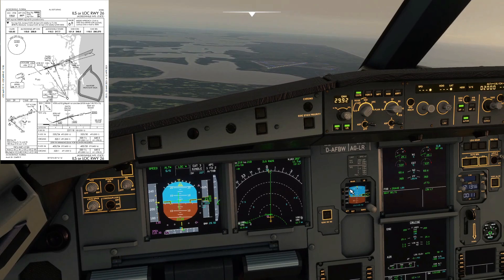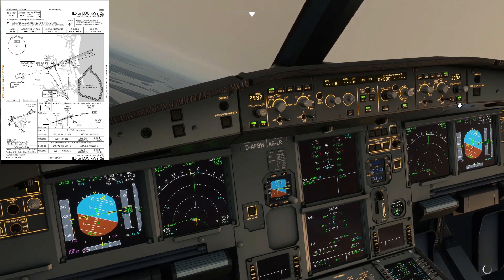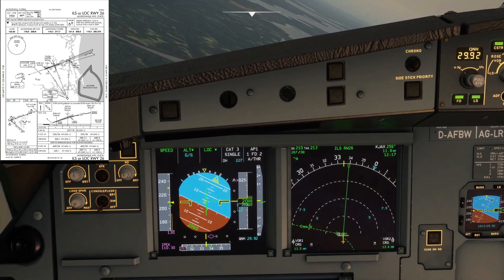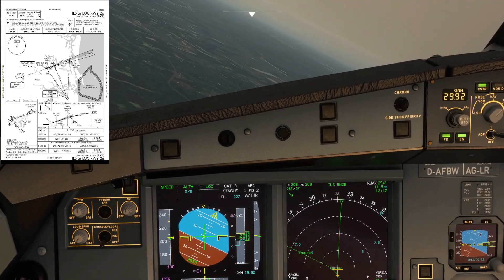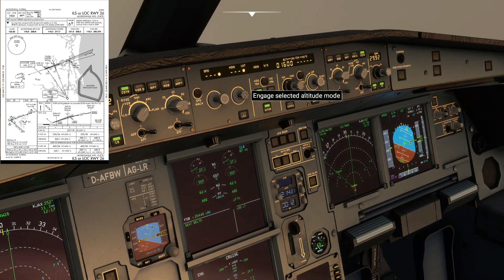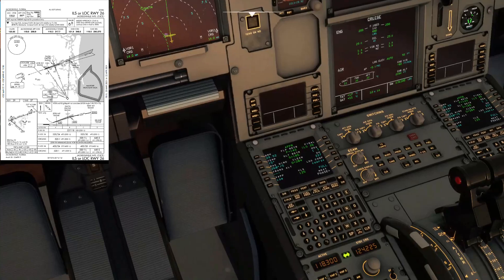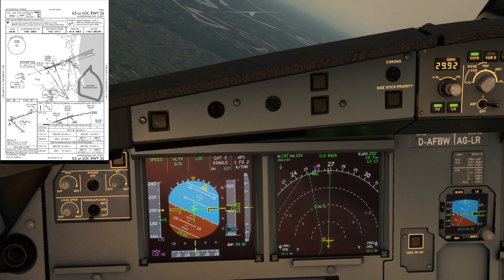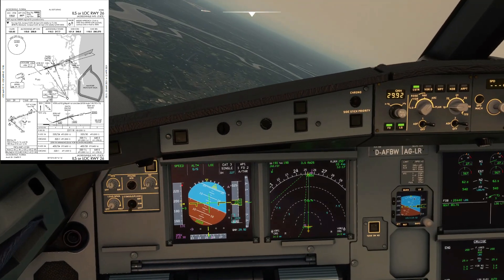You can see now we have LOC*, which means we're capturing the localizer — the aircraft will follow it laterally. It might overshoot but it will correct itself until it's established, and from there we'll see LOC, which means we've captured the localizer. Once we're across Tikri we can descend down to 1,600 using Open Descent. Once on the localizer, make sure you put your LS buttons on and set your auto-brake to low or medium — I'm going to use low for now.